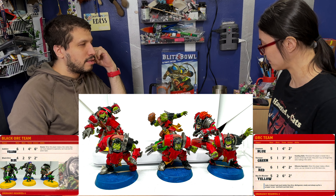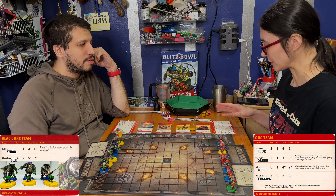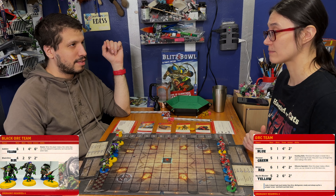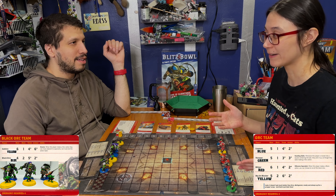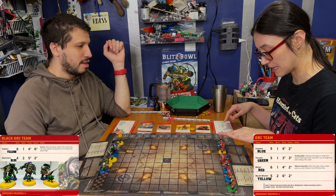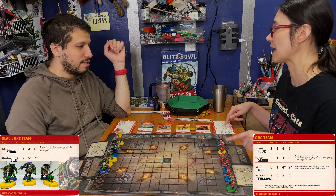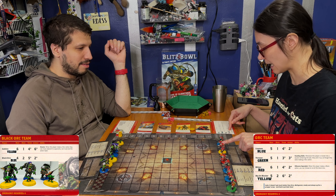What do you think about the Orcs? They're okay. I feel like they're kind of in between your Black Orcs. Their movement isn't great — most of them have five movement. The red guy, the Blitzer, has six, which is okay, but it's only one guy that has six. It kind of balances out because your guys have four. The blue lineman and the yellow guy, the blocker, both have two-plus armor saves. The Blitzer does too, so they're going to be hard to get off the board.